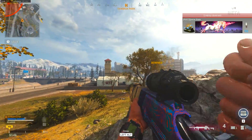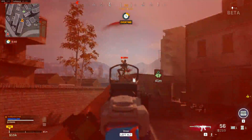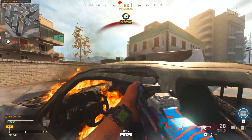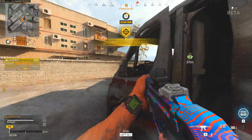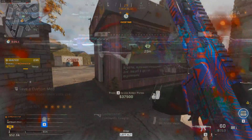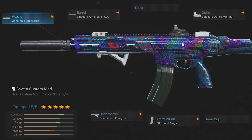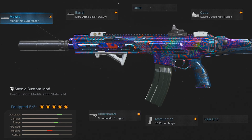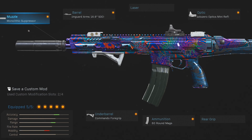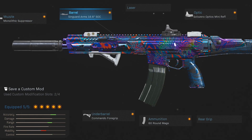You can pair it with a variety of different secondaries and they'll all complement it nicely. It can hold its own up close and at range, but you could always run a secondary that excels in either of those areas for a very well-balanced class. As far as the attachments on the Kilo go, first things first we've got to have that Monolithic Suppressor — it keeps you off the minimap and also adds damage range, which no other suppressor does, making it a must-have attachment.